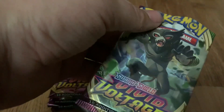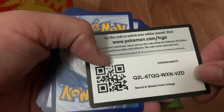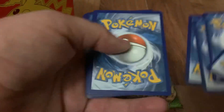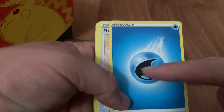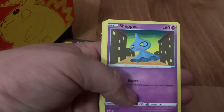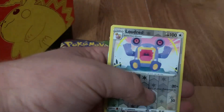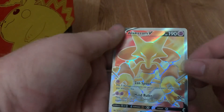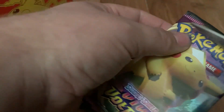Next we have another Zarude pack — Zarude? I'm not sure. There's another code. Water Energy — these look really cool, I like the way they wisp up now. Memory Capsule, Girafarig, Electric, Shuppet, Doodle, Riolu, Eevee, Seedot, First Holo Larvitar, and then Alakazam V. That's two awesome packs, let's see if we can keep this up.